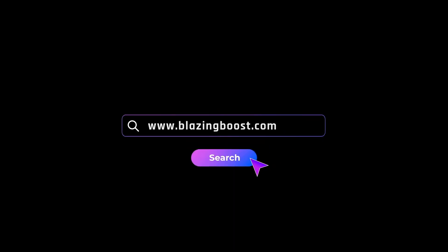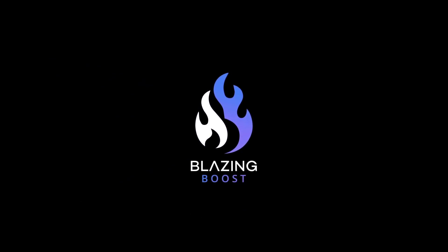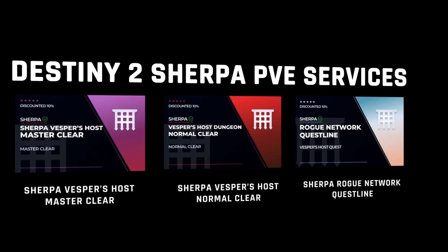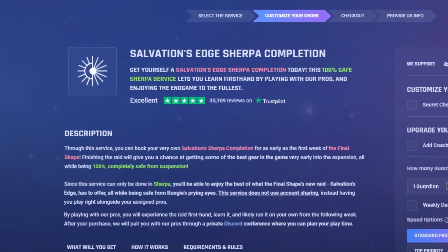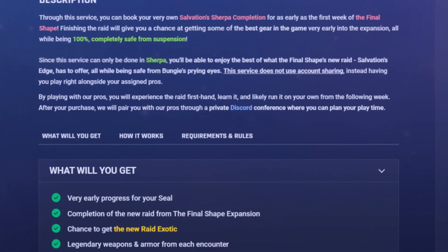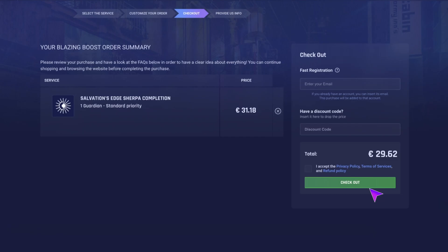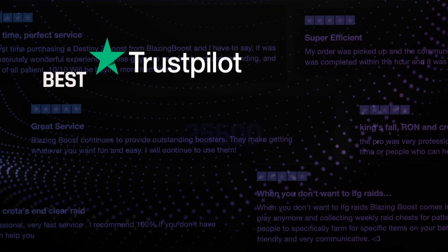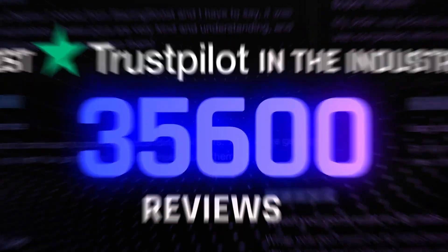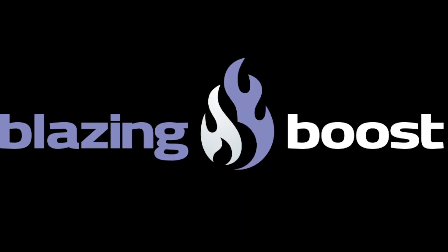Today's sponsor is blazingboost.com — one of the best player-pro service providers on the market. They provide completely safe player-pro services for games like Destiny 2, Lost Ark, and Apex Legends. 100% safe sherpa boosting services in Destiny 2. Get the best prices and complete any activity without account sharing. Check out their weekly discount section. Over 35,000 five-star reviews on Trustpilot. My discount code is BJIM5 — use it at checkout and save an extra 5%.